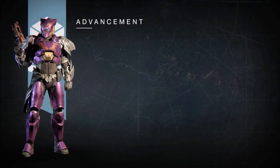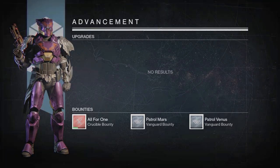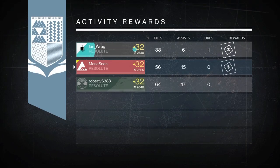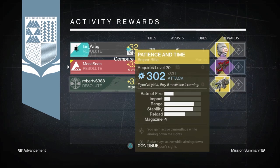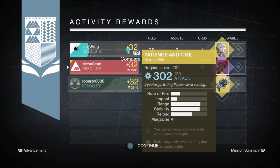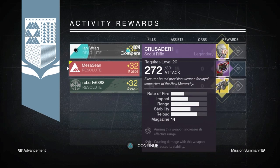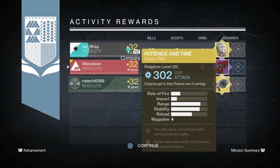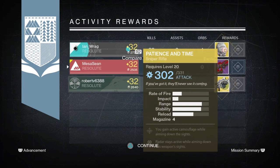On my Titan — also rocking the Queen's Wrath shader, bought two of them when she was back in town — two exotics dropped, not for Shawnee of course. Ian gets himself a Murmur, which he was wearing at the time on his hunter. Robert gets himself Patience and Time. I get a Crusader, but it's got just Rangefinder and Zen Moment. I already have one fully leveled from a nightfall, but it doesn't have Field Scout — I need Field Scout on scout rifles. My go-to scout rifles are Vision of Confluence and Fang of Ir Yût.